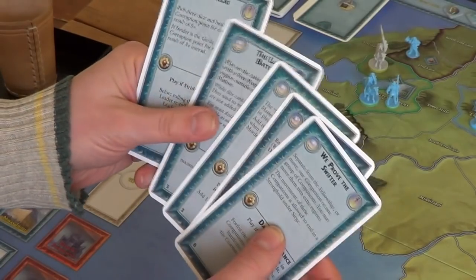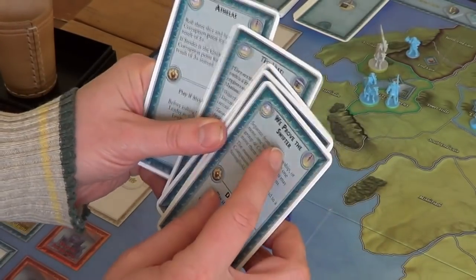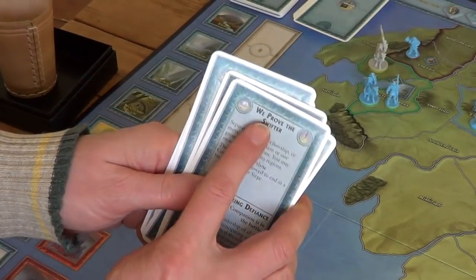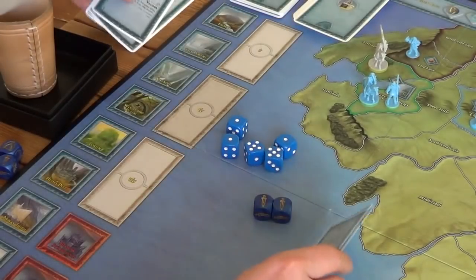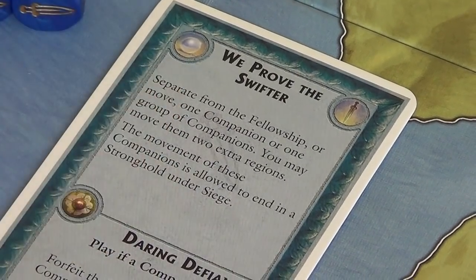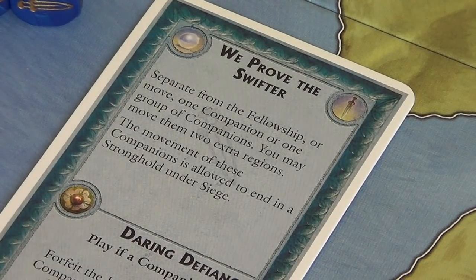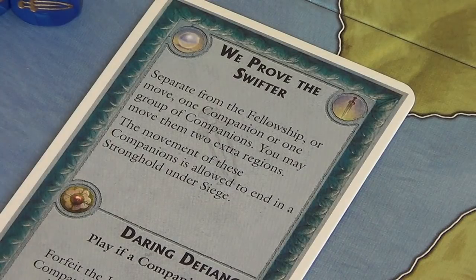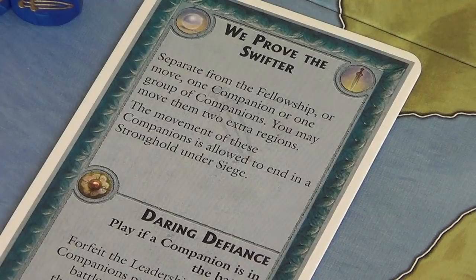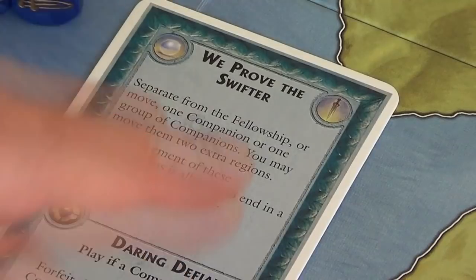I'm going to play the 'We Prove Swifter' event. This says: separate from the fellowship or move one companion or one group of companions — you may move them two extra regions. The movement of these companions is allowed to end in a stronghold under siege. There aren't any strongholds under siege, but we can now separate some companions from the fellowship.